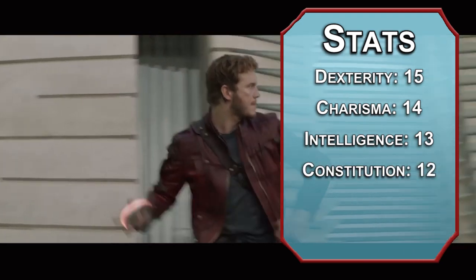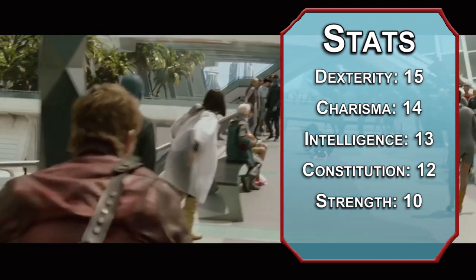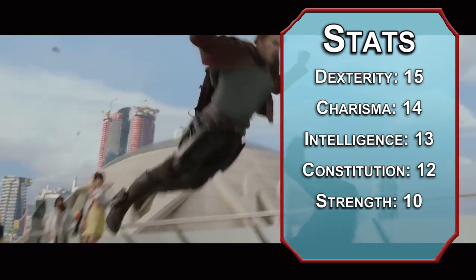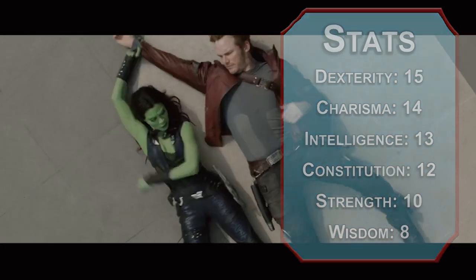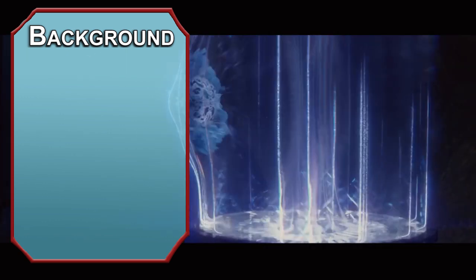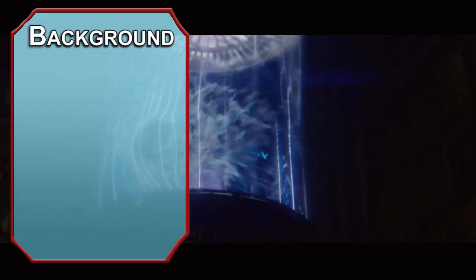Constitution will follow, so he can hang on to an Infinity Stone when needed. Strength after that — he's in great shape, at least until Infinity War. Maybe we could get him a Bowflex or something. Finally, we're dumping wisdom; self-control isn't really Peter's thing. I would have gone Aasimar or Half-Elf for the race, but by the end of Guardians 2, Peter loses his Celestial abilities, and you can't change your race without a reincarnation spell, so we'll just go for Variant Human.